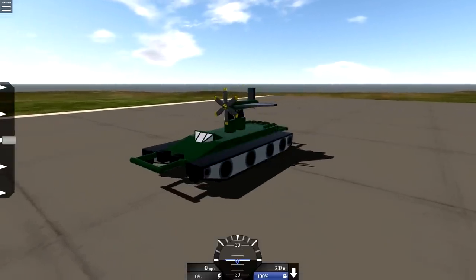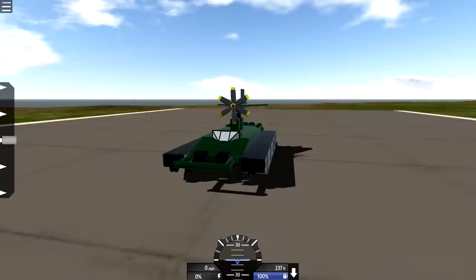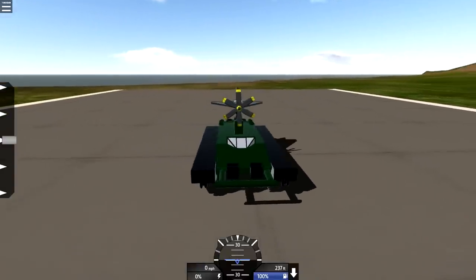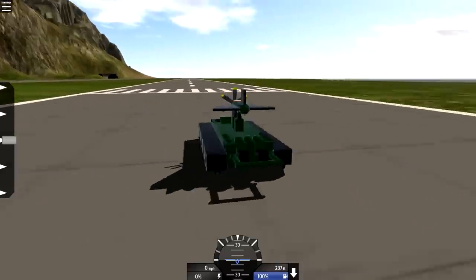Okay, so we're back at SimplePlanes and I am like through the third page of vehicles that you guys have made for me and tagged my name on. There's a ton of stuff, like so much — it's a ridiculous amount of things. So we're going to be trying to look at this. This is the Avenger 2 Drone Launcher by Pilot Mario.